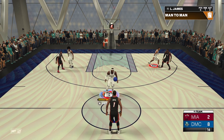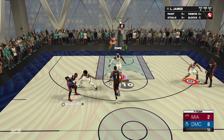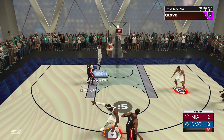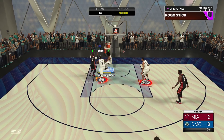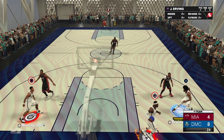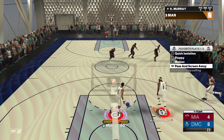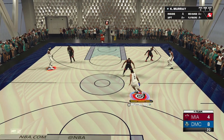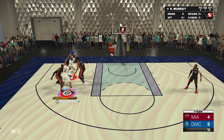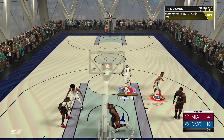Beat him down that time, Julius Erving! Good steal — good fake by D-Wade, D-Wade with the rebound. Keegan with the nice Steph Curry behind-the-back dribble. And there we go — we got four dunks for LeBron, so his thing is secure now.